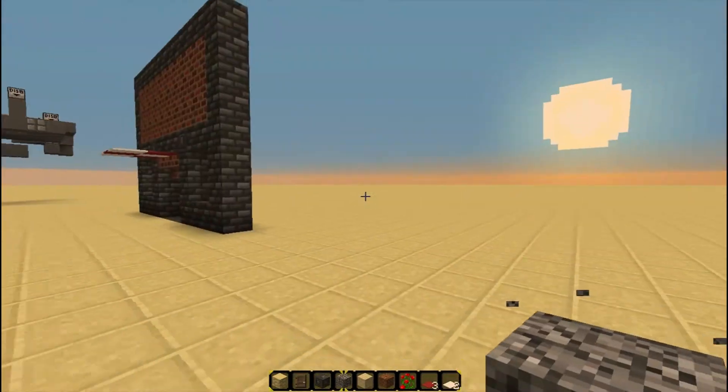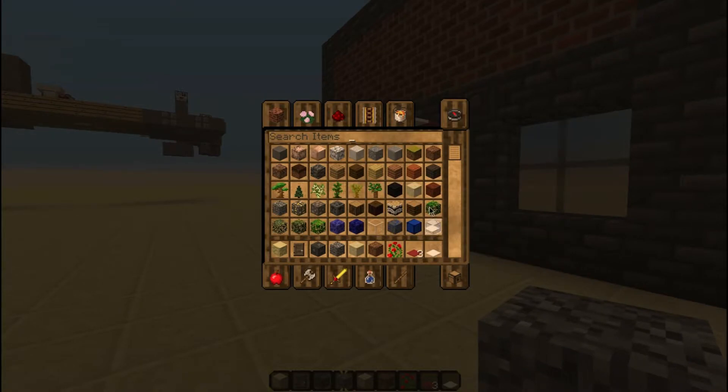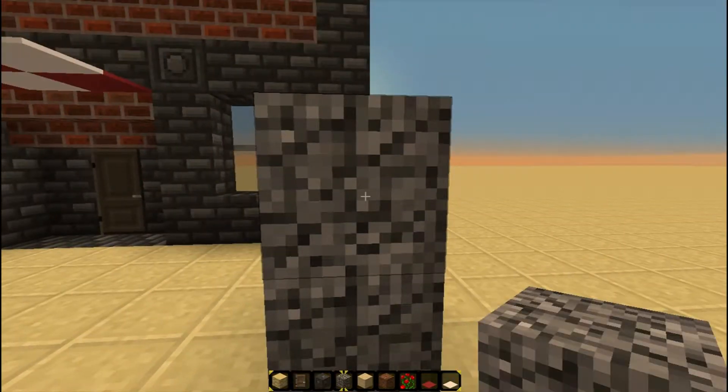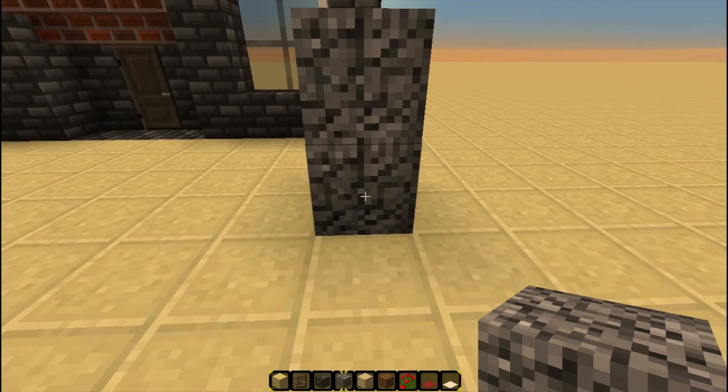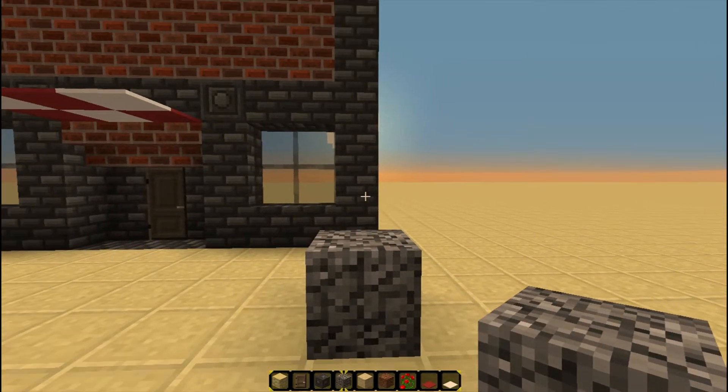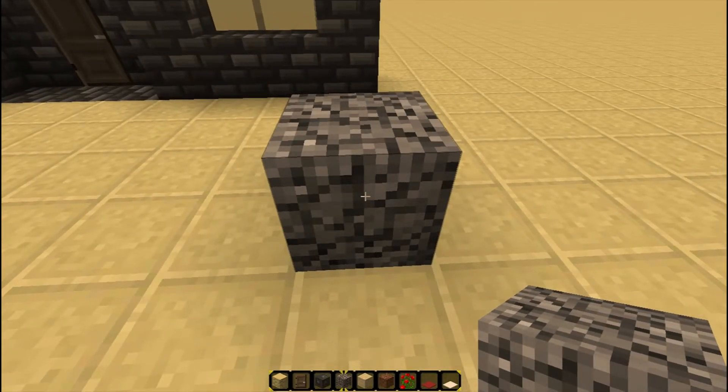So why does this work? Blocks that are sand, gravel, carpet, stuff like that, are dependent on having a block underneath them. Otherwise, they'll either break or fall or whatever. The way that Minecraft is able to detect whether or not these blocks should break or fall is through a system called Block Updates. Basically, when you place a block, it sends a signal to any adjacent blocks saying, check to make sure that you can still be in this location. So if I break this block of gravel, it triggers the block above it to update, and then it sees that there's no block below it, so it falls. So that's a block update — block updates occur whenever you break or place a block.